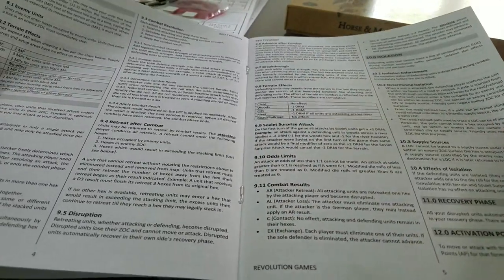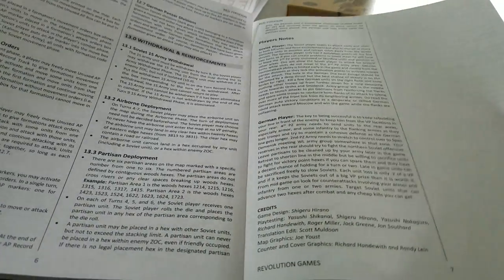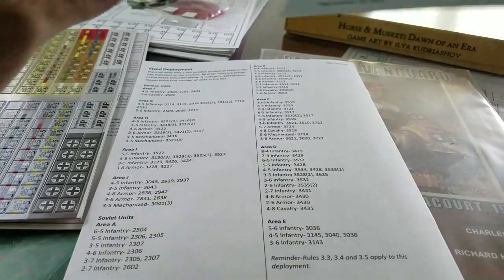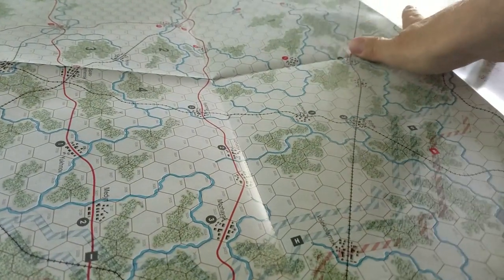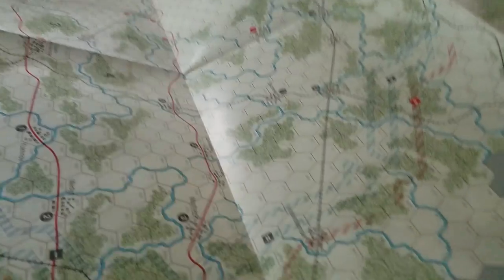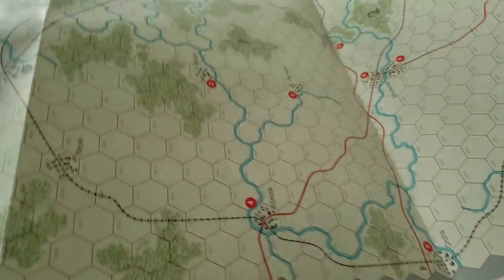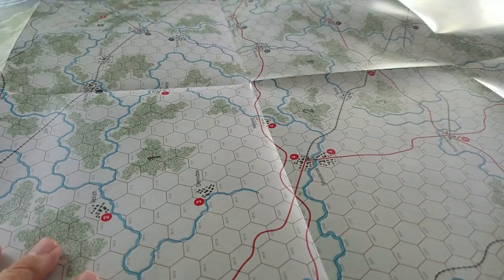This is six pages of rules — movement, how you fight, how you manage supply, how to win, withdrawal, and reinforcements. Fixed deployment setup in the back, and then a full-size map — your typical 36 by 24 map. I've got it upside down, let me spin it around. It certainly evokes a winter theme with the color palette.